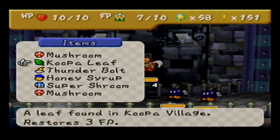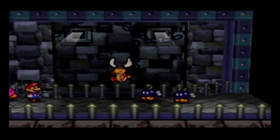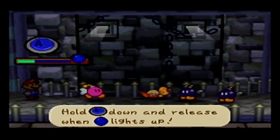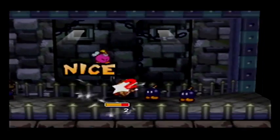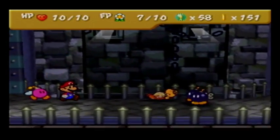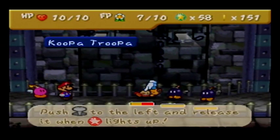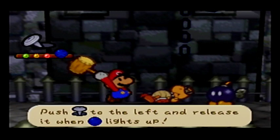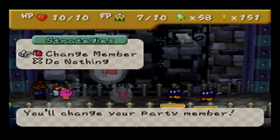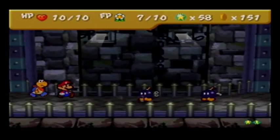I'll take this opportunity to show off what Bombette can do. She's got Body Slam, which is basically exactly like Cooper's Shell Toss — just maybe a little trickier to time, but not too bad at all. She's also got Bomb, which is super powerful. Unfortunately, that takes quite a bit of FP to use, so you probably want to save that. Also, she can actually get hurt if she hits a Bob-omb when it's lit, so I'm going to bring out Cooper.